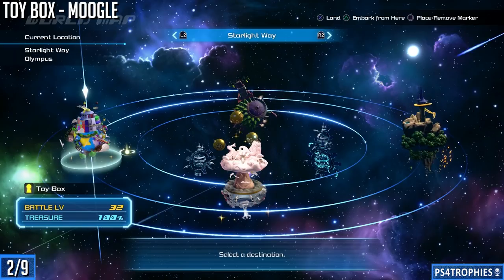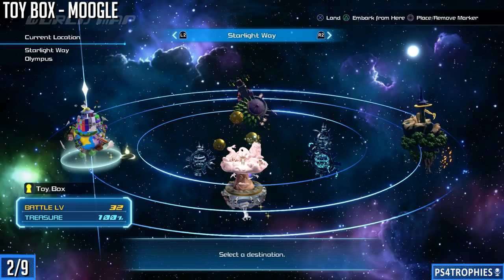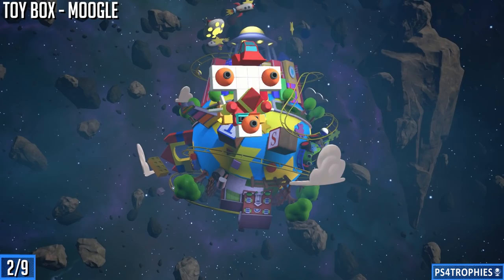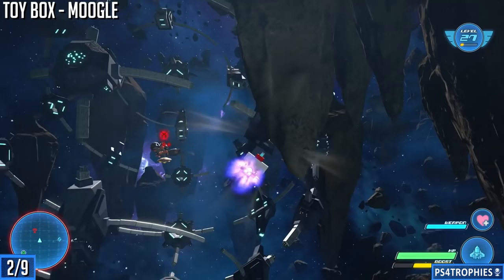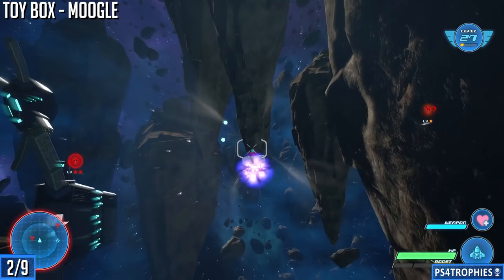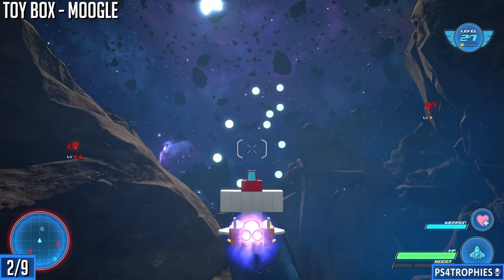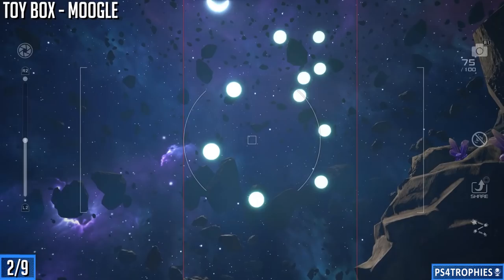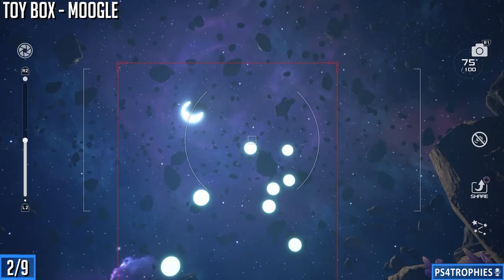Now we're going to go back to the map and select the Toy Box world again — press the triangle button to embark in your Gummy Ship. This one: if we turn around and look at the Toy Box, we're going to go off to maybe the four or five o'clock position as you're looking at Toy Land, head a little up, and you can start seeing the blue dots — those make up the constellation. We just have to get close enough to get them all in view. When you take out your phone if you have a red box, adjust your distance or get closer. You need the yellow outline to take the photo for it to count.